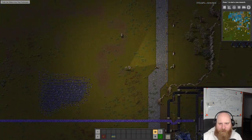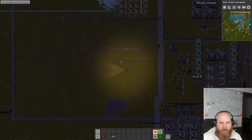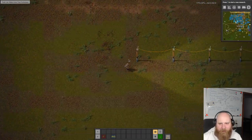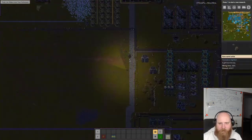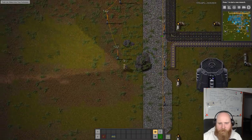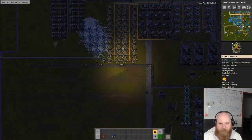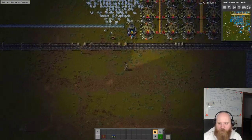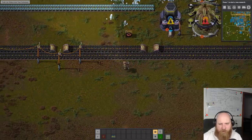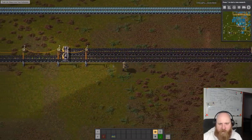Look at this - we have space to work with! Tons of space. Now we may still have the coal line over there - moving that thing, we could do it but not quite sure if we really want to.